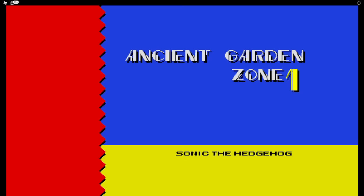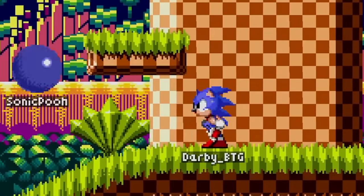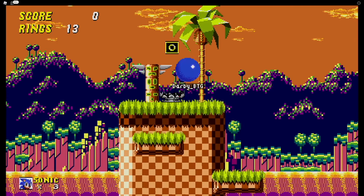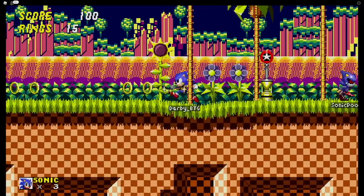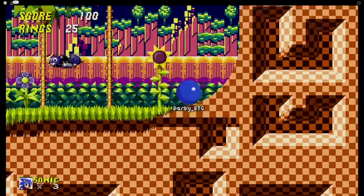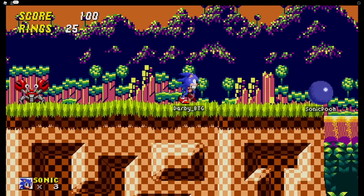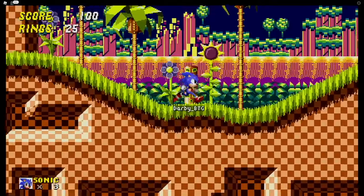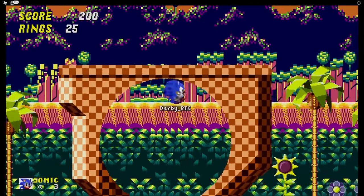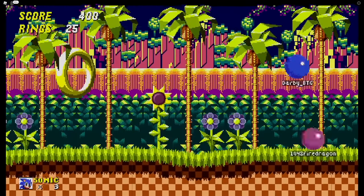Ancient Garden Zone Act 1 — let's go. This looks kind of cool. We have a friend in here. We got some rings. This one has potential already. Checkpoints a little early but that's fine. Just two loops — that's fine. This guy's racing us. You know what, you go up there, I'll go this way — we'll see who gets to the end first. Yeah, this seems laid out pretty decent. Well, it's a little short, but that's fine.